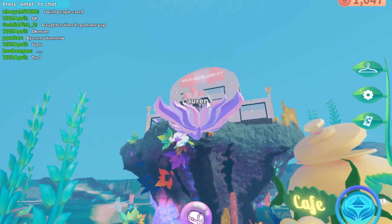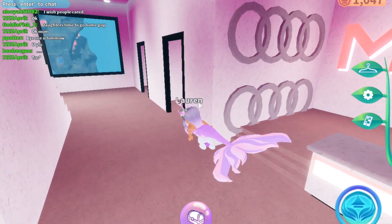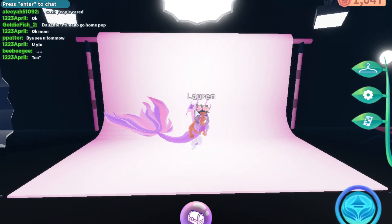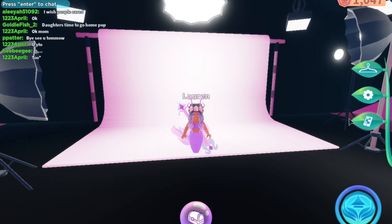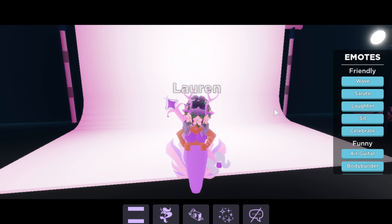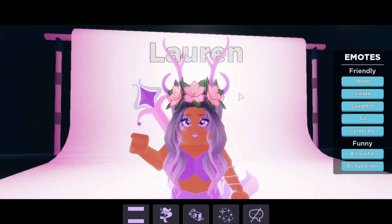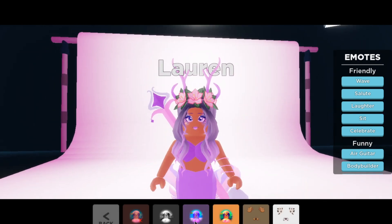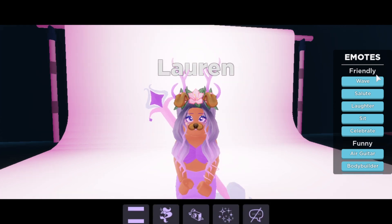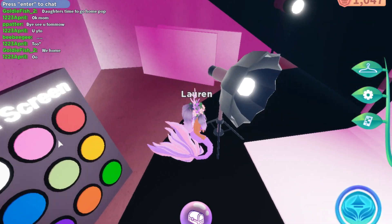Up here is an aqua model agency. So if you walk in here — boom, model agency! You could go into the upstairs rooms, and I actually have a photo shoot there. There's like a modeling room and you could actually take a photo. You could do poses — I'm gonna do laughter, or should I do salute? That's really cute. You could take photos and add like filters to it — they even have Snapchat filters. So if you have friends over and you'd like to take photos with them, this is one of the good places to be. You could even adjust the green screen.